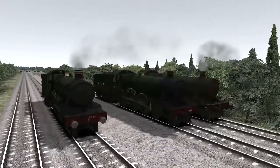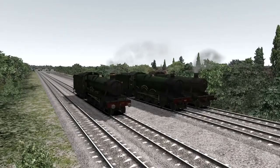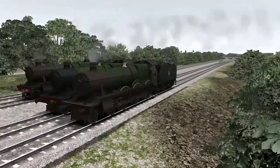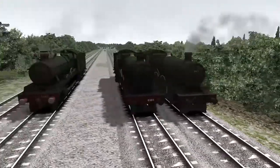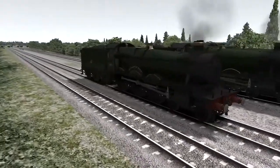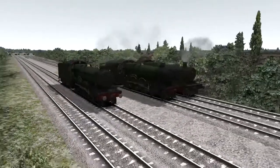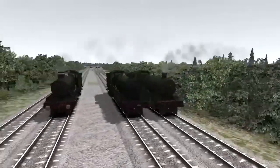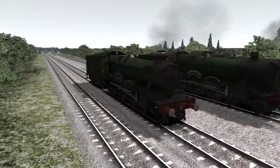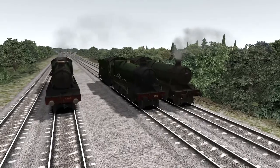It's to do with these engines here. This is my little collection of Halls — they come from three different packs. The one over here is the modified Hall that comes with the Riviera line in the 50s. The one in the middle is Raveningham, which comes with the West Somerset Railway. And this one here is the unmodified Hall which comes with the Falmouth branch line pack. To all intents and purposes these two here should be fairly identical performance-wise. This one you'd expect to be slightly slower because it's unmodified, but in the grand scheme of things they should perform fairly well.